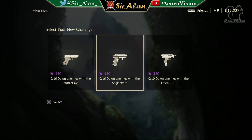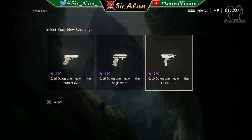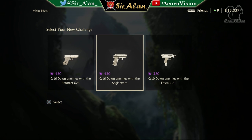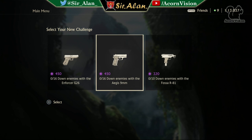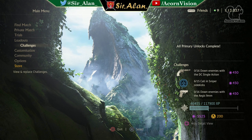I could have kept the final challenge — 10 Raffica downs is really easy and 320 is not a bad payout — but I wanted more, so I swapped out and got a really good draw: 450, 450, 320. Obviously ignoring the 320 straight away. Funnily enough, they're all pistols again. It's a choice between G26 and Aegis downs — both the same number of kills, so it's personal preference. I went with Aegis this time, partly because I know the Aegis is a bit more powerful than the G26.